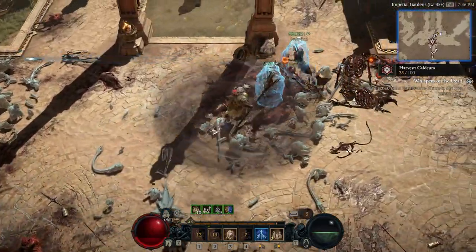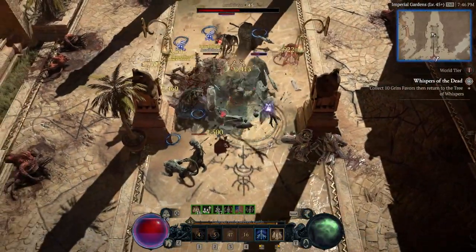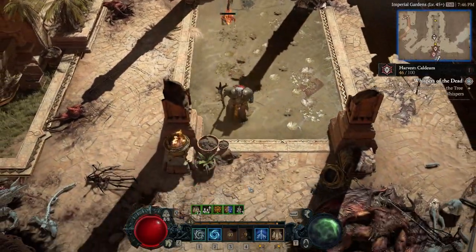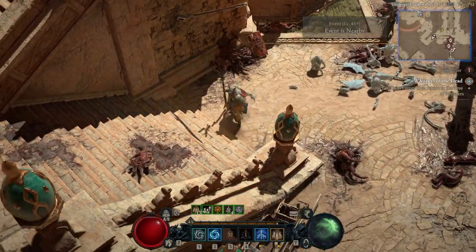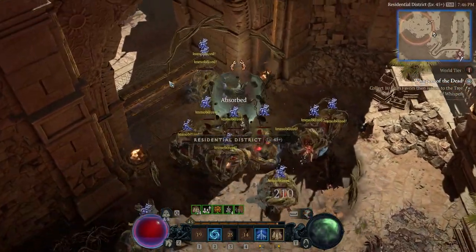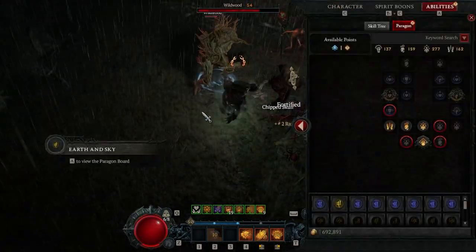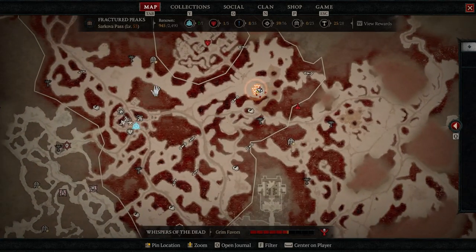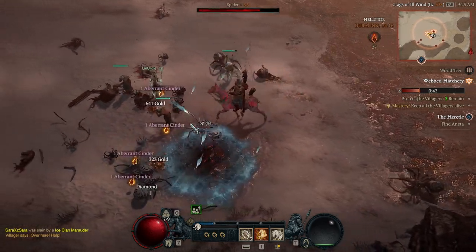In terms of a tier list of the best activities in World Tier 3: if there are also Whispers and renown objectives like side quests in the zone, Helltides are definitely the best. There can be personal exceptions — for example, if you really need a specific dungeon aspect that makes or breaks your build, or if you need to farm glyphs from Nightmare Dungeons, since glyphs seem to drop pretty frequently there. But the second best activity is still Helltides without Whispers stacking, because they're great for all the aforementioned reasons, even if Whispers don't happen to spawn in the same zone.